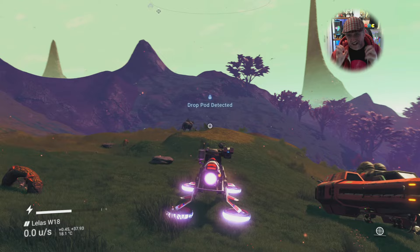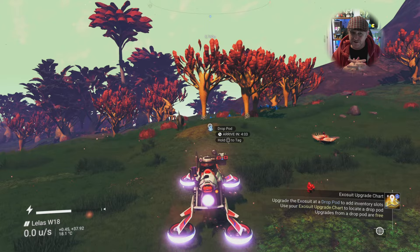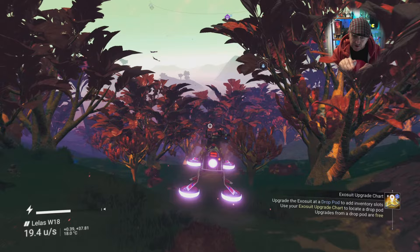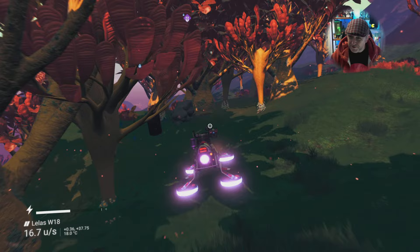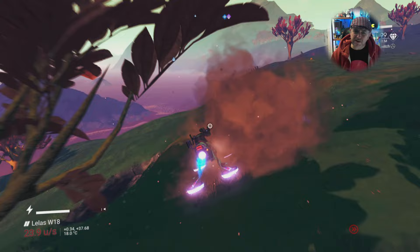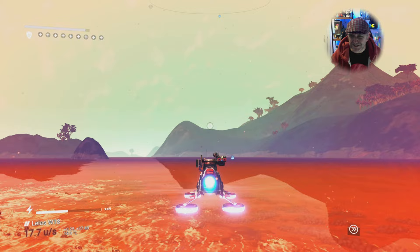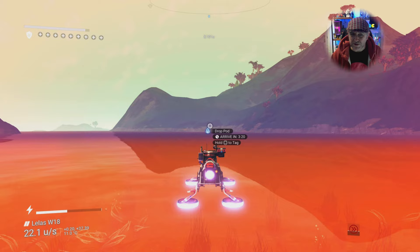You can scan for drop pods straight off the scanner using your exocraft. I like this exocraft quite a lot because it's great for planets that have land and sea — those shiny plates on its feet let you scoot across water like a water boatman. It's like a land hovercraft, really quite a gnarly exocraft. They've expanded the cargo inventory space on this vehicle now, which makes it really usable.